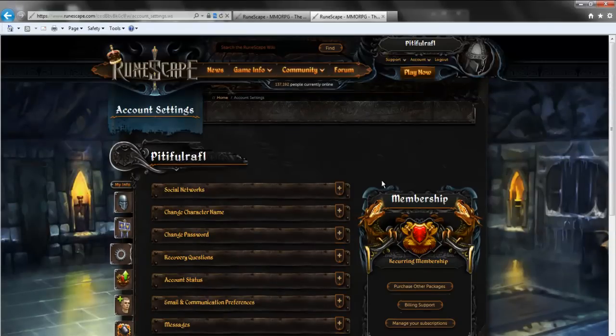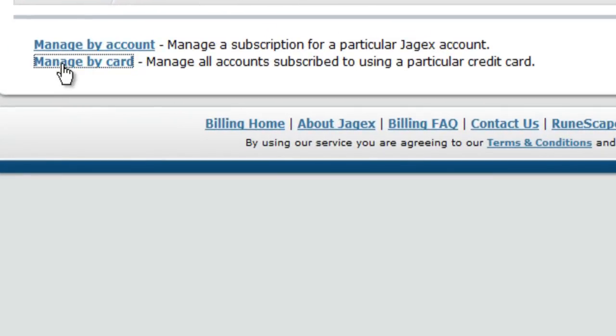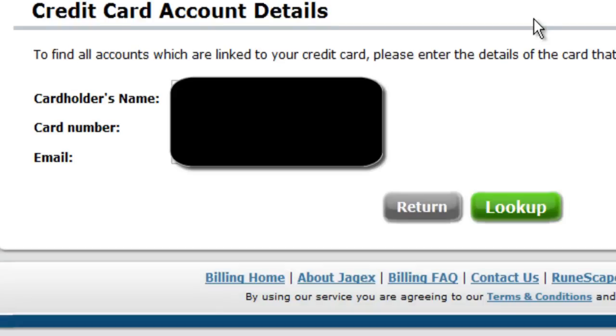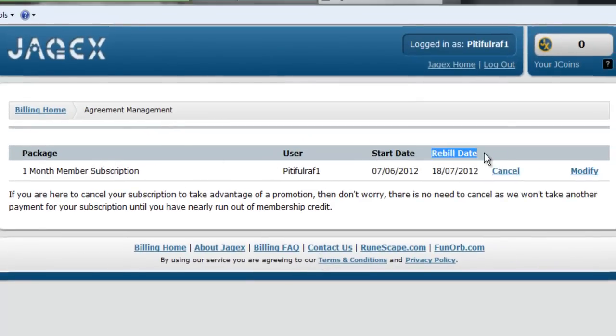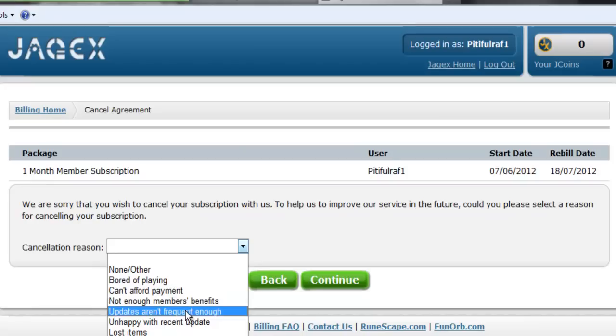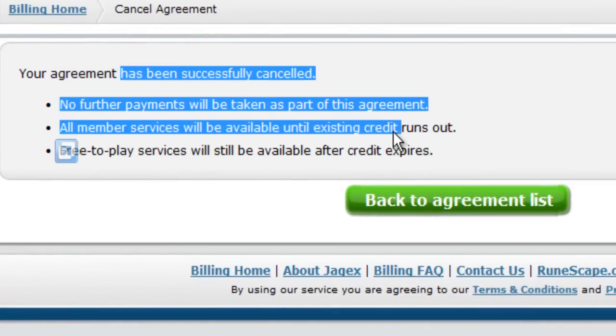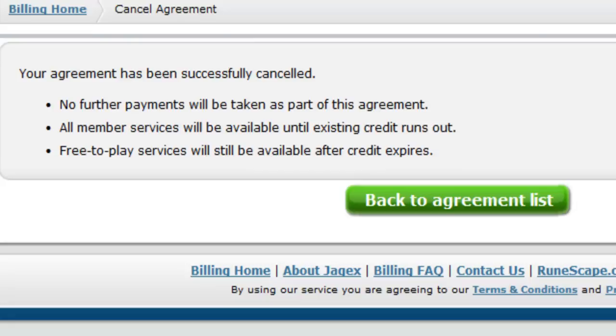One more thing I did want to mention is make sure that you cancel - go to Manage Your Subscriptions and cancel the membership that you just made, because it does recur and it will charge you $8 if you don't cancel it. Just fill out the quick cancellation information. Make sure you do this on any of the accounts that you made, or else they will charge you.